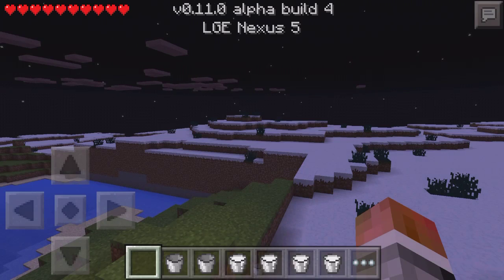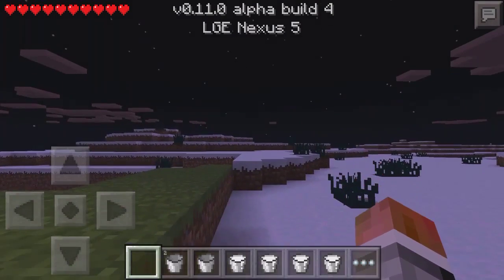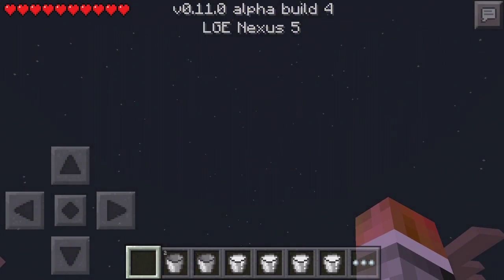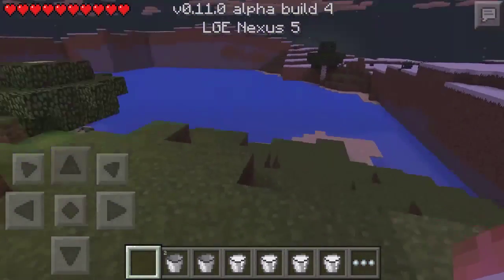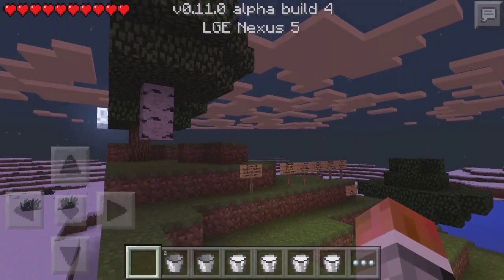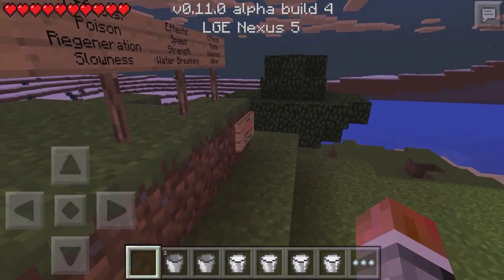Next fix: maybe fixed spawning high up in the air, meaning you would spawn way up and then drop, die, and respawn in a different location. The next fix is wrong player spawning rotation and velocity, which is quite a weird bug.